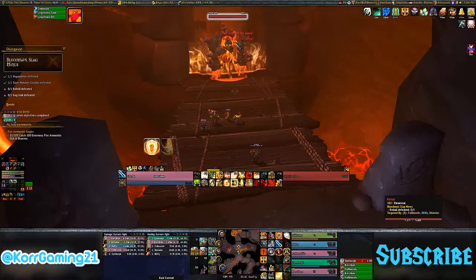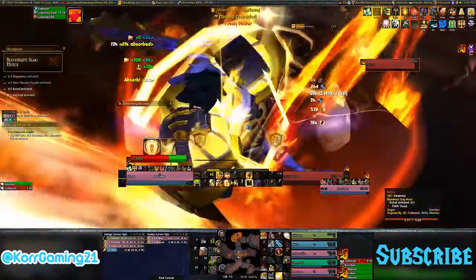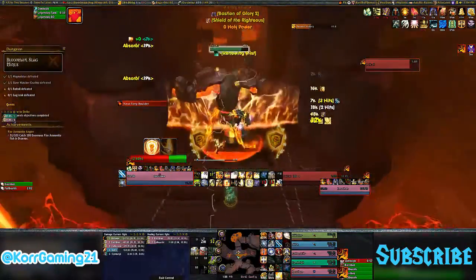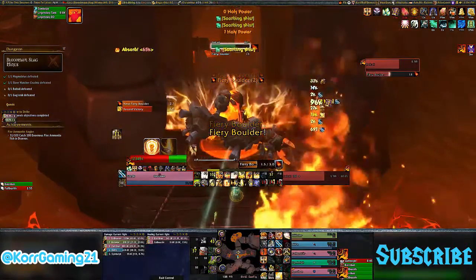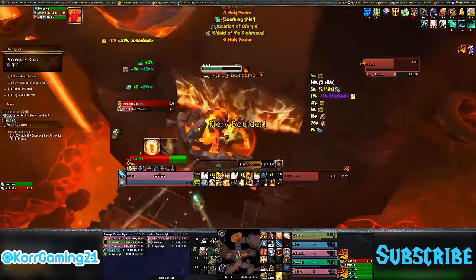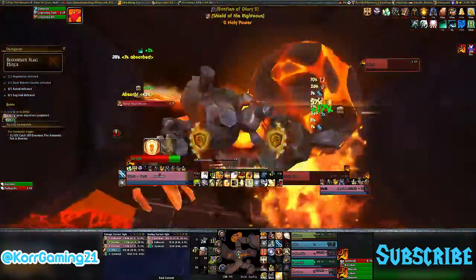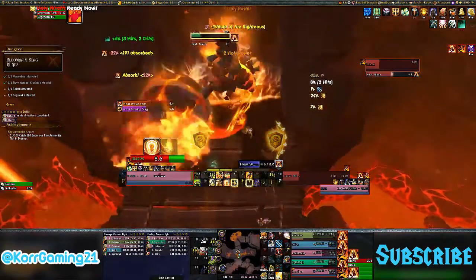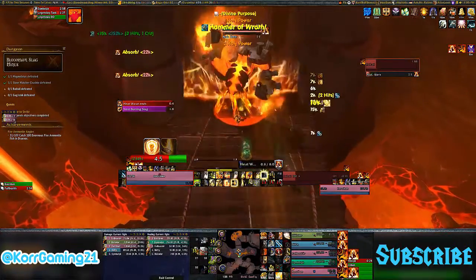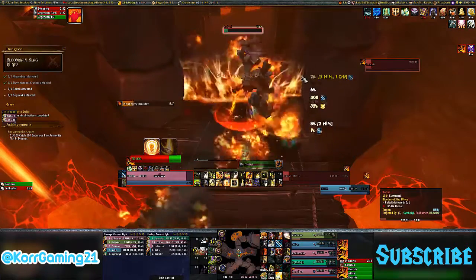Haste also works with the talent Divine Purpose, which I recommend for pretty much every fight. Divine Purpose gives Shield of the Righteous and Word of Glory a 25% chance to cause your next Shield of the Righteous or Word of Glory to consume no Holy Power but cast as if three were consumed — essentially, you get a free Shield of the Righteous. With 50% haste bringing the global cooldown to one second, if you get that proc you can use Shield of the Righteous again immediately. I've seen it stay up for a 25-second duration just from lucky Divine Purpose procs.